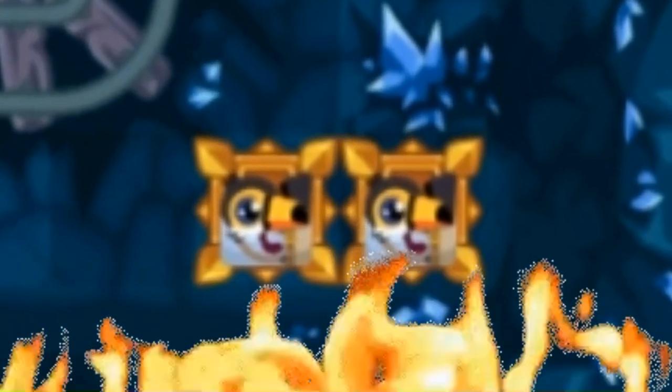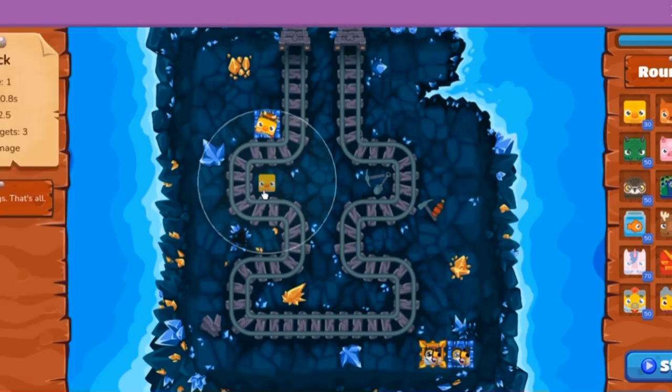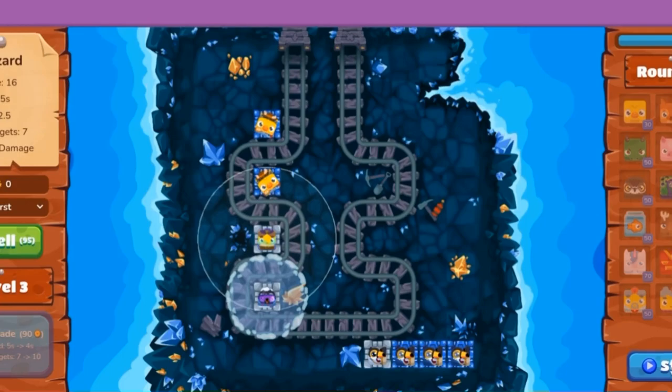Oh, you already know what time it is. We'll need some more defense if we want to get to round 80, so we'll need some help from his cousin, Jimmy Bing Bong. Now it's time to set up the perma-freeze.